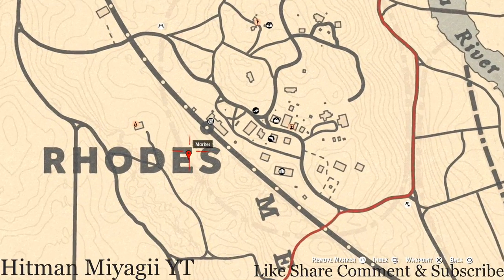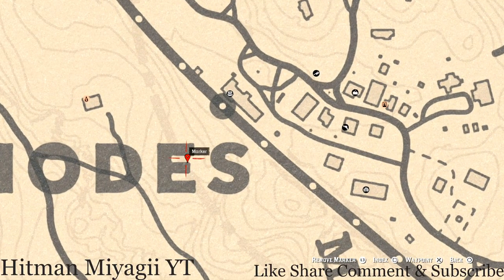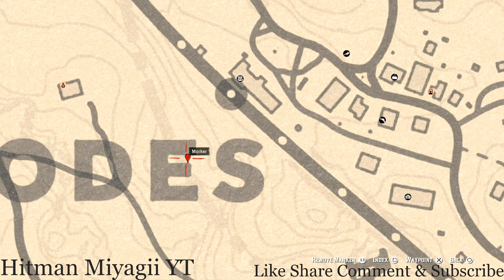I have a couple more things for you guys up in Rhodes. At this marker there's another coin — this coin is randomized, I cannot tell you what it is. Come to this exact location with your metal detector. There's a dead tree sticking up out of the ground; go by the base of that tree and that's what you will dig up — a random coin.